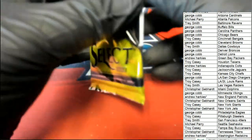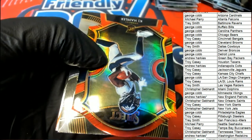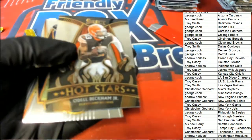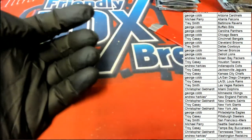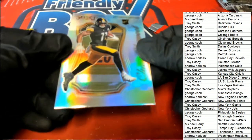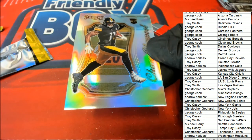Our final pack is going to have KJ Hamler, concourse Hamler. OBJ, Amari Cooper. So this turned out to be a really good box. I thought the Chase Claypool was really nice, and then we ended up with the big Herbert. I'm going to pull this and get it protected, along with that Herbert.